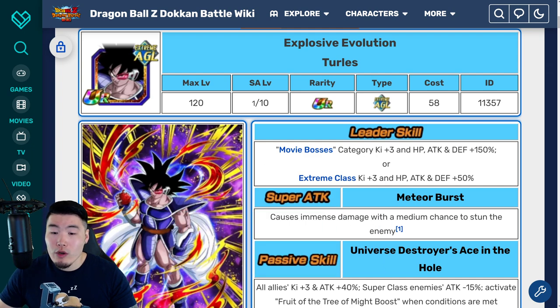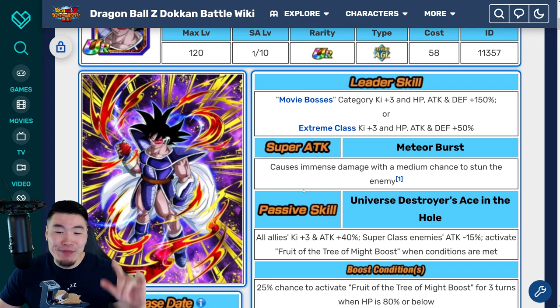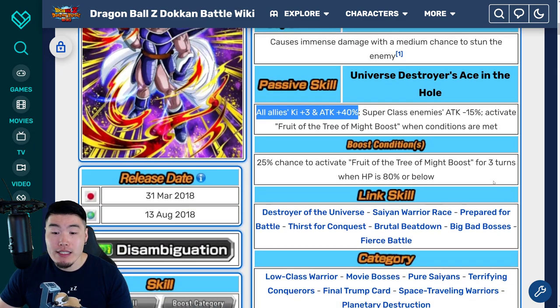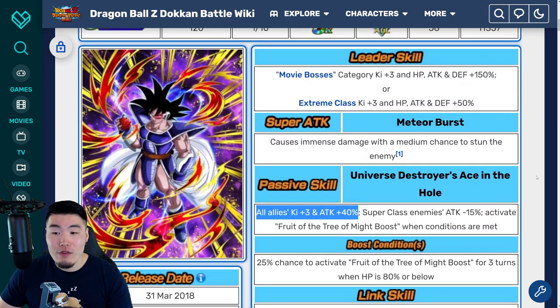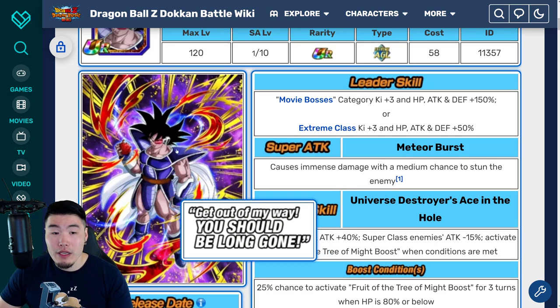The Turles here is one that I would recommend, just because of his great support. He gives all allies key plus 3 and attack plus 40%. He's also on a number of very good teams, like Movie Bosses, Pure Saiyans, Terrifying Conquerors, Final Trump Card, and Space Trapping Warriors. So if you need a good support for one of those categories, then this Turles is still going to be a good bet.